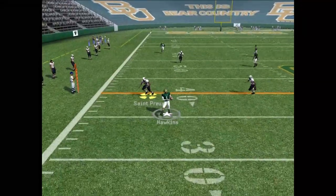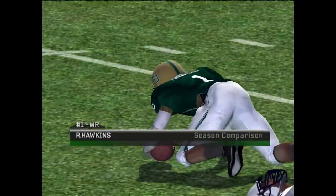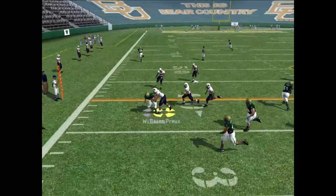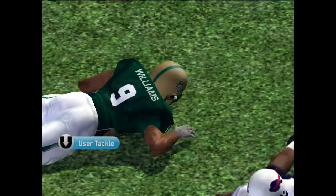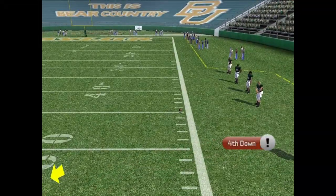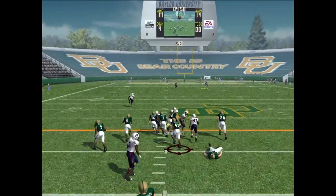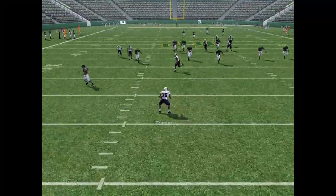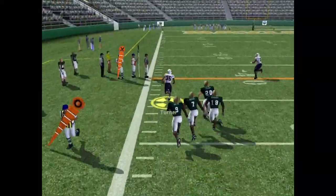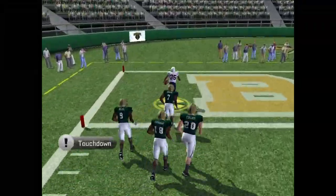We're down three. RG3 gives the ball to Hawkins — beautiful catch, breaks the tackle, picks up about five. Second and four, RG3 on the rollout finds Williams — Williams does not get the first. Third and short, RG3 drops back, quick pass — incomplete. Howard gets the ball back. Turner's been dangerous for us all season — had that game winner last week. He has the left side of the field, he's down the field. Cameron makes the block — and we got another touchdown, Devon Turner!